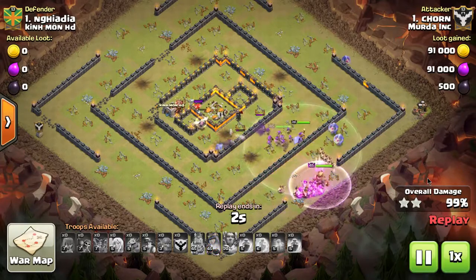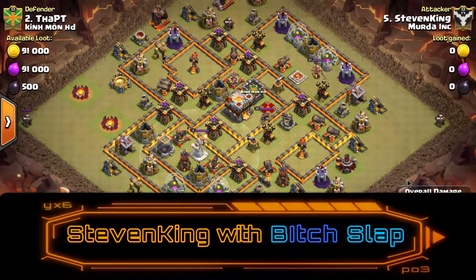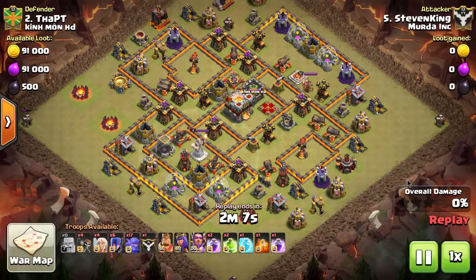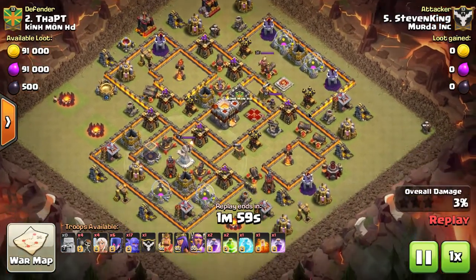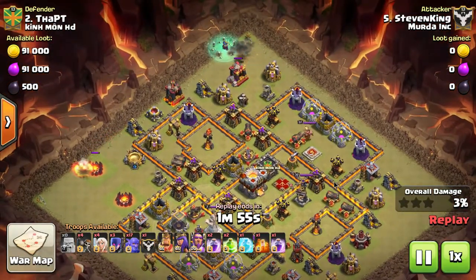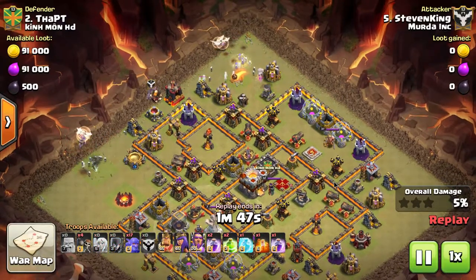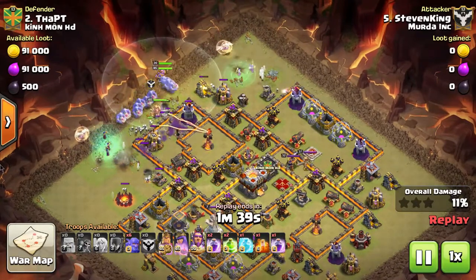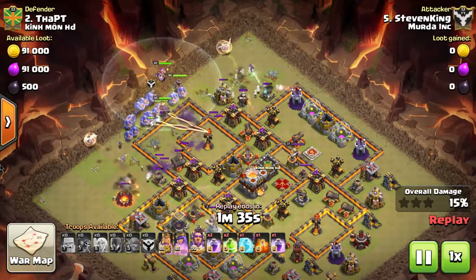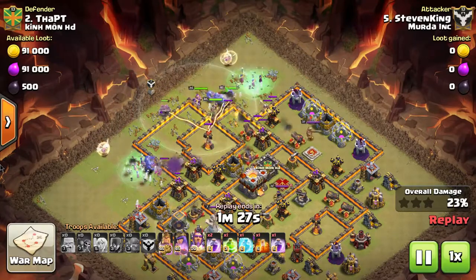That brings me to a point I wanted to make. Talking with Terminate about town hall ten play — he mentioned how difficult it is, and how their clan has to work on their town hall ten attacks. Their town hall nine and town hall eleven attacks are great, but the town hall ten attacks are substandard in their opinion. And that's across the board — I haven't been in a clan yet that's just psyched about town hall ten. Getting to town hall ten as a 9.5 is an awesome experience with all the max troops and elite attacks, but then you max out, you get the Inferno Towers, and now you're dealing with max town hall tens.